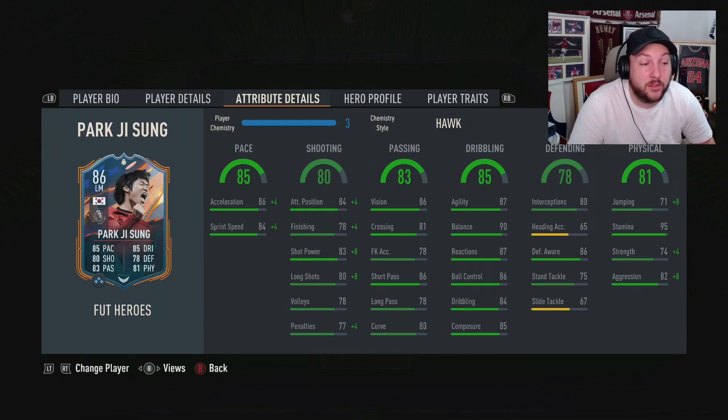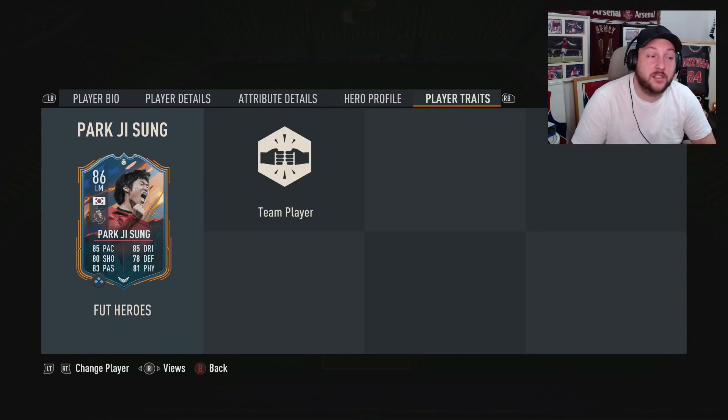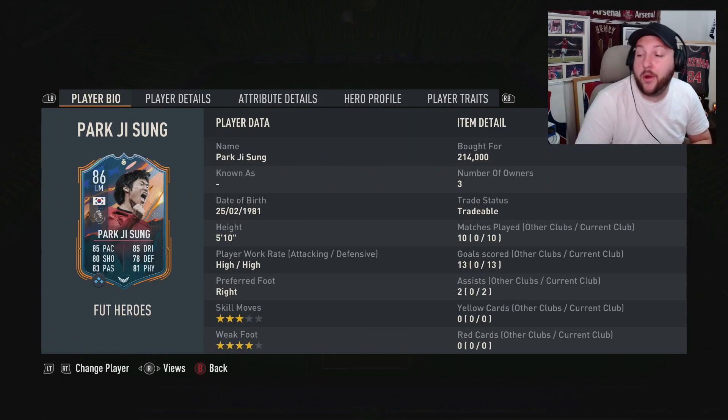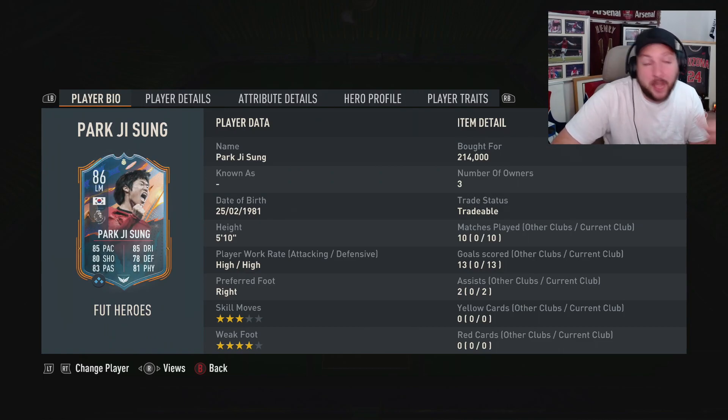We have got a hawk on him just to really boost up his finishing and his physicals with the acceleration and sprint speed. In terms of traits, he just has team player. We only play him in a CAM role in a 4-1-2-1-2 narrow. So if you don't know how that works, I have done a full breakdown on my channel. That being said, we're going to jump into some gameplay.